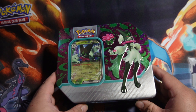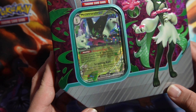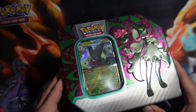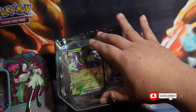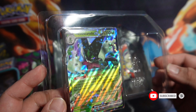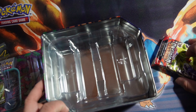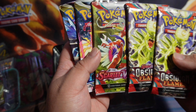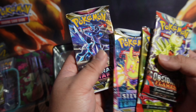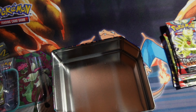Hello ladies and gentlemen, I'm DarkRite and we're here with the Meowscarada — Meowscarada — anyway, we have the EX card and we have five boosters: Obsidian Flames, Scarlet and Violet, Silver Tempest, and Astral Radiance, and then we have the tin of course, so we can take those out.